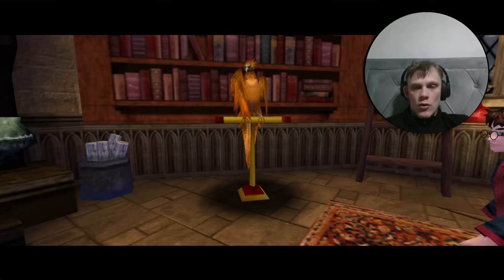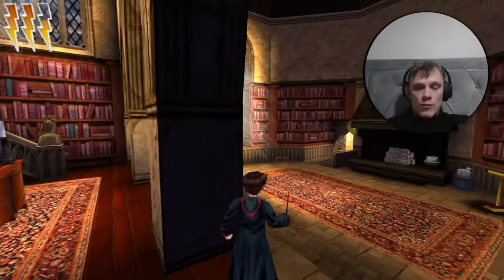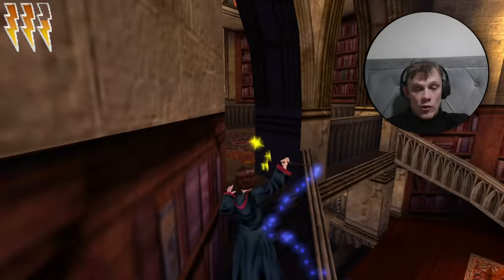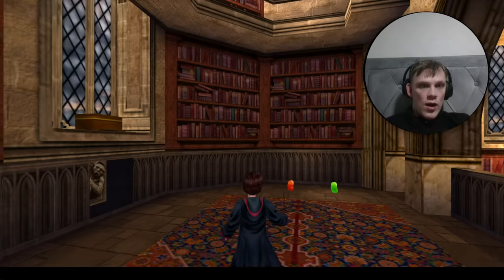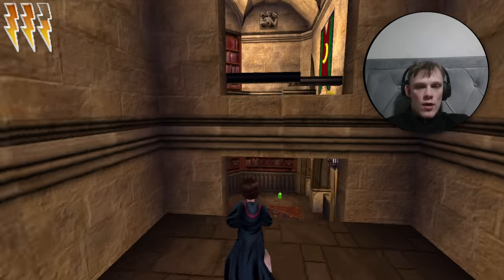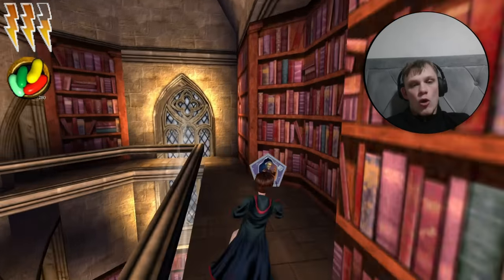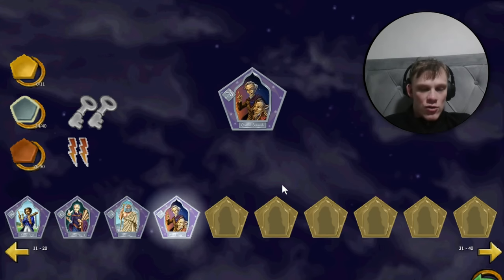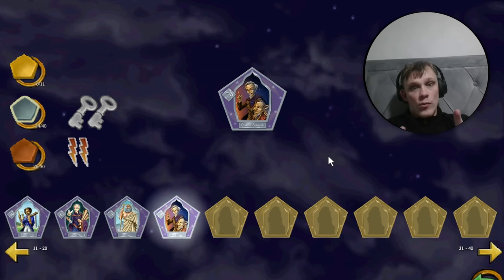We're in Dumbledore's office as a bad little boy. We've already got one wizard card. Going to also get another wizard card up this area — come up the stairs, hit the switch, and the bookcases become a lift. Get on the lift, run across — it's not even in a chest, it's just out. It's Oswald Beamish. He was a Goblin Rights pioneer from the 1800s — I thought he might be in Hogwarts Legacy, but he was nowhere to be seen. That's all for Dumbledore's office.